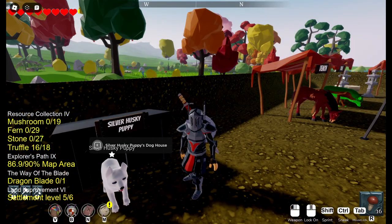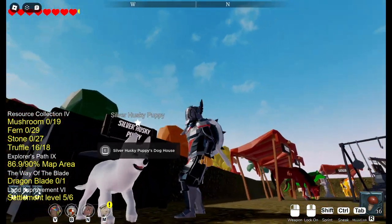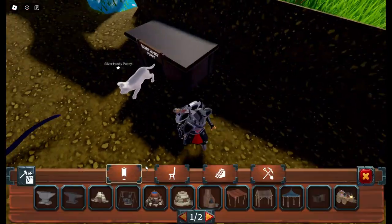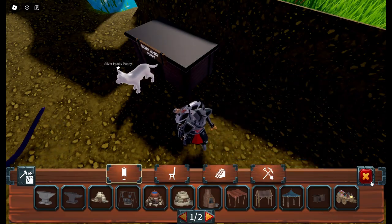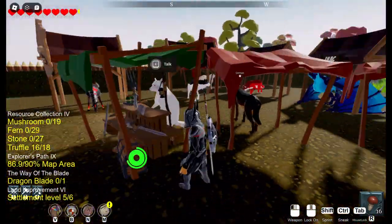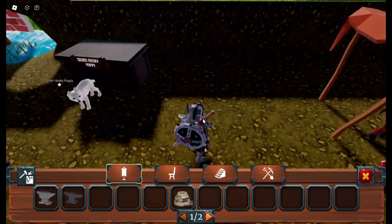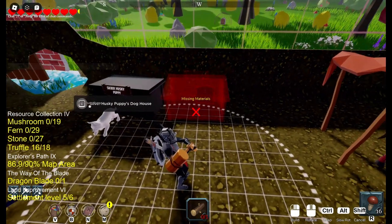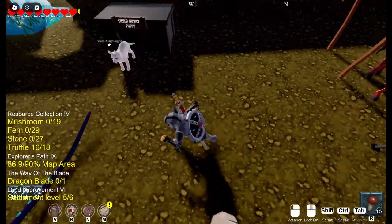The first thing you're going to want to do is build a doghouse for your puppy. I have a husky puppy here, so you build the doghouse. If you don't have the doghouse blueprint, go into the shop and you can buy it from there.